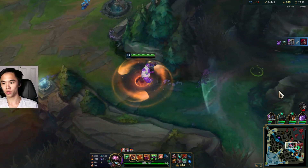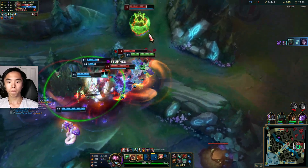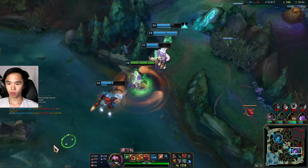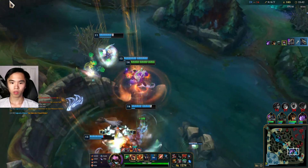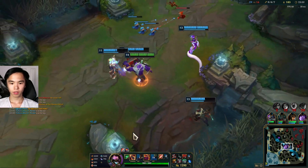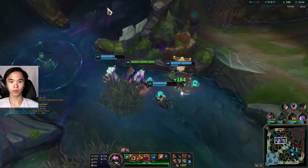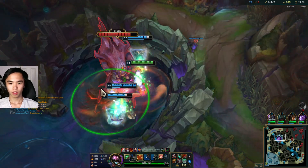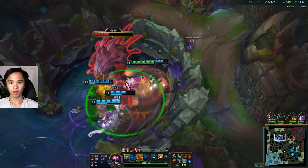We're getting kills, boys — lock her down. This is Baron and Dragon. We spam ping Baron — this is the freest Baron of all time. Our smite does 800 damage, we'll keep that in mind if Udyr tries to steal it. Udyr is alive though. Kaisa respawns now, but I doubt she can run this far. I'll be very surprised if Udyr steals this.